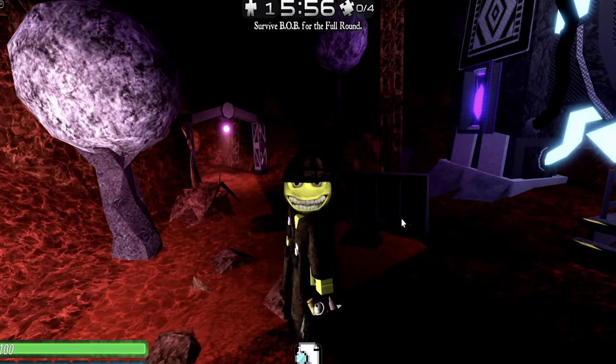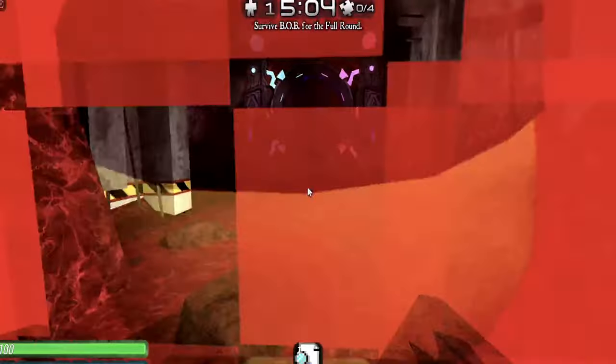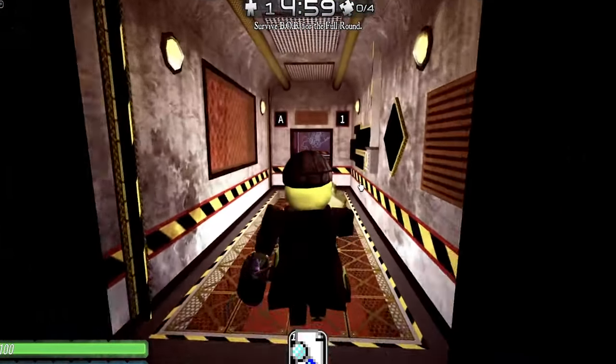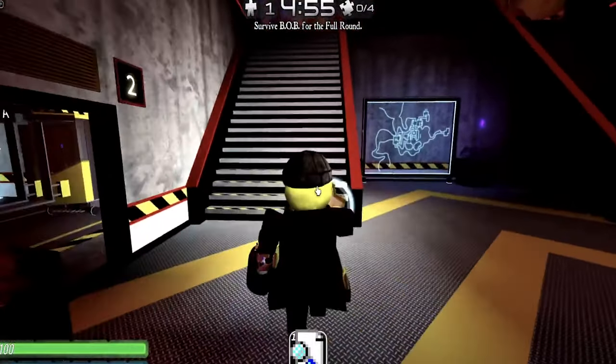We're back, and there's a secret in System Crypt. What you want to do is from the Survivor Spawn, go to the lab sentry. You can always hear the beeping sound to see how close you are.